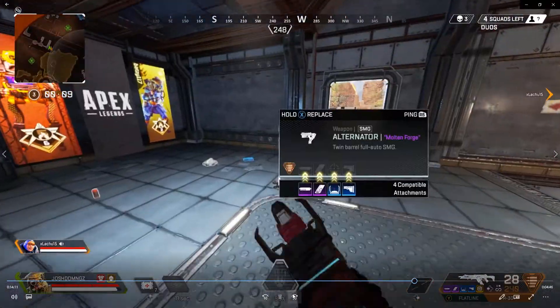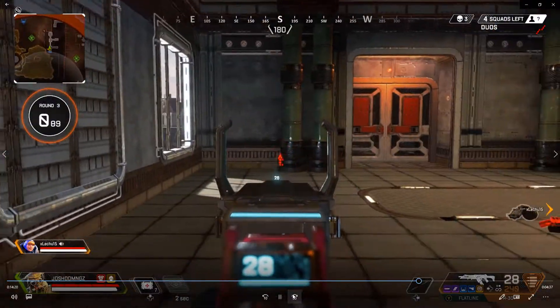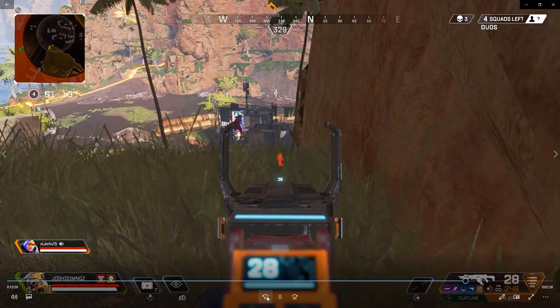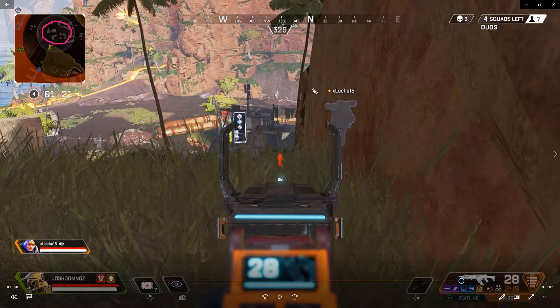We're finding the last loot before end game — end game being the last part of the match with only four squads left. What we did here is we waited. Both our instincts were to hold positioning rather than rush into rooms. We were inside the ring, so we were okay as it continued to close. I noticed there were some enemies in this section of the map, and we were hearing player movement near the mountain area. Sometimes you get a good feeling with the other player on what you're both trying to achieve.